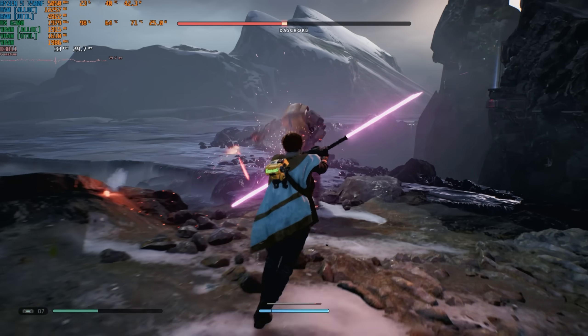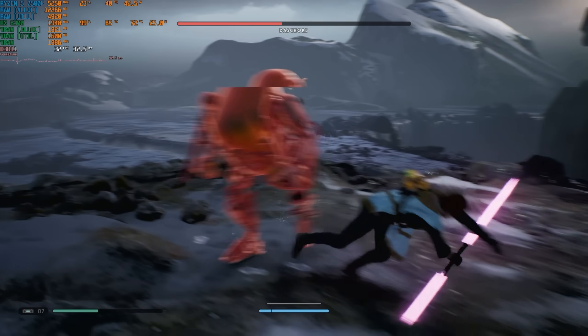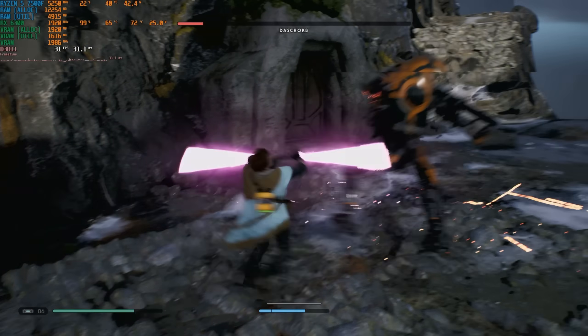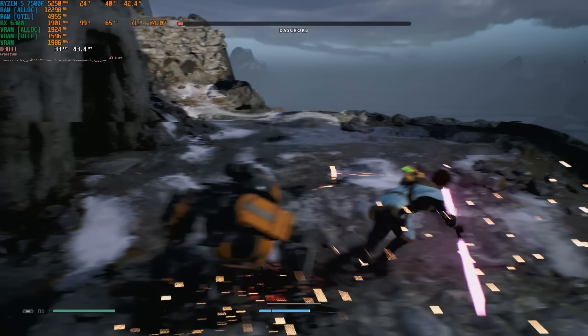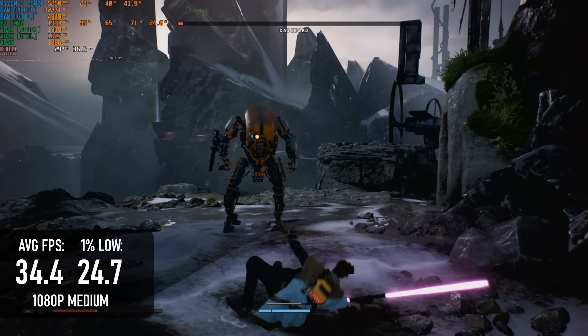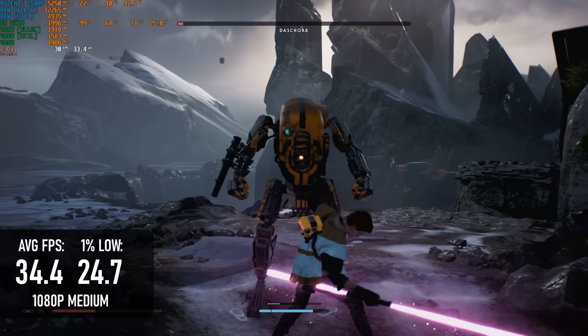Jedi Fallen Order gives very similar results to Shadow of the Tomb Raider, whereby 1080p medium averages 34 FPS. The two major differences are that, firstly, medium is the lowest quality preset in the game, so would more honestly be called low, and secondly, the Respawn Jedi games aren't exactly buttery smooth even on high-end hardware, so the 1% lows of 24 are actually likely to go even lower the longer you play.